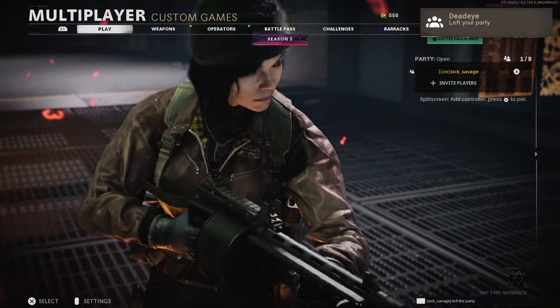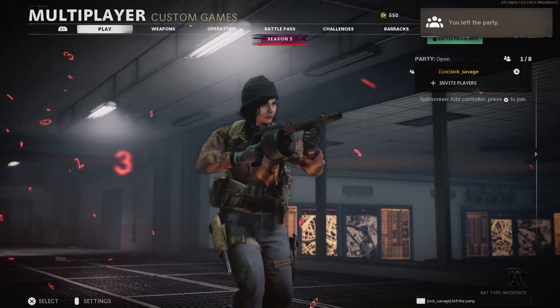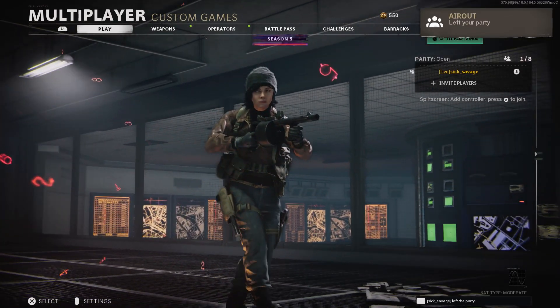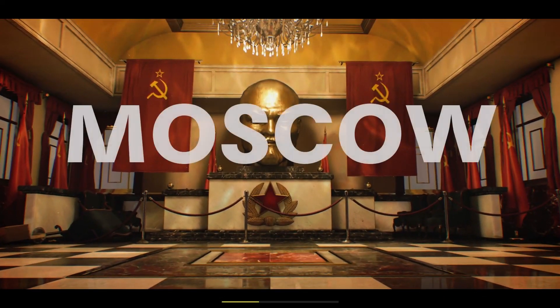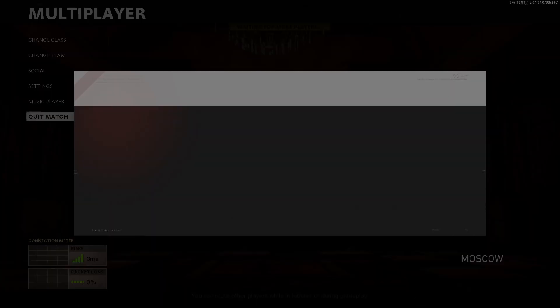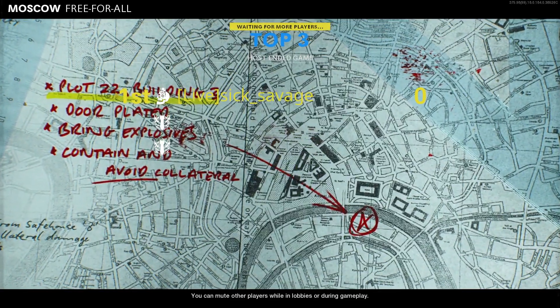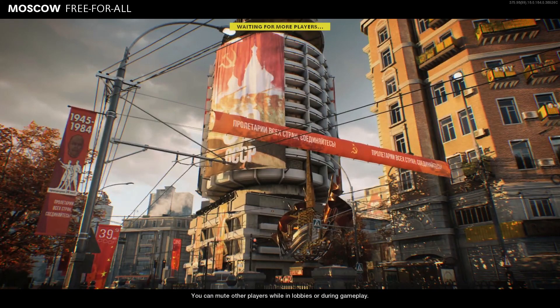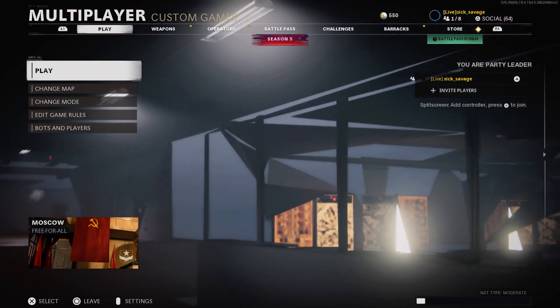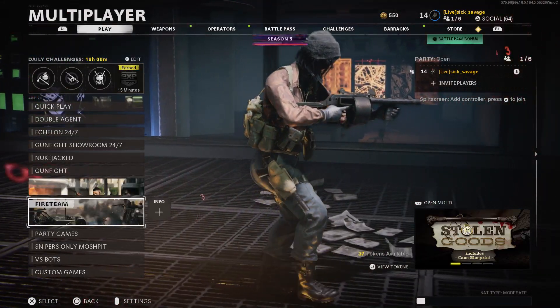Go down to custom games and do the very first step once again. It does not matter what map or game mode you have, as long as you start the game. Once you're starting up the game, simply wait until your classes come up. Once your classes come up, back out of them and then simply end the game. Once you're back in the custom games main lobby, hover over change mode.